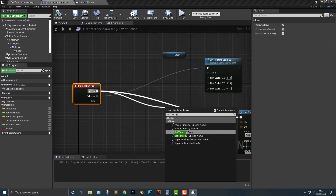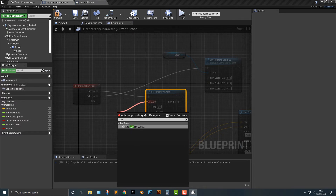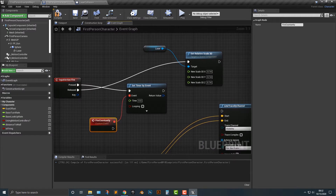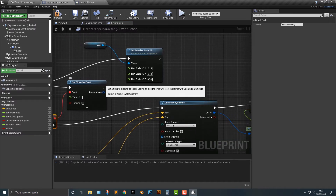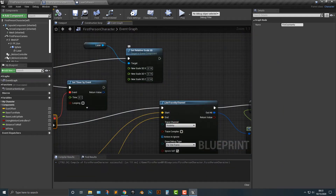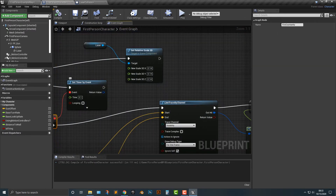I'm going to delete this and add a custom event — we'll call it 'fire constantly'. We'll make the timer interval 0.1. The problem is it still doesn't quite work the way we want it to. We need to add in the event handle and hook it up using 'clear timer by handle'. Without clearing it, when I release the button it just keeps going, and clicking again and again doesn't stop it.